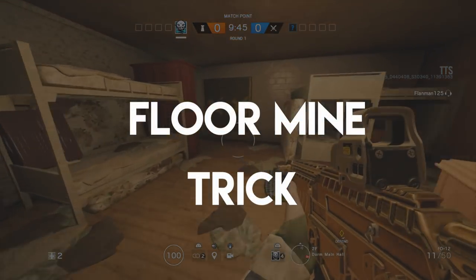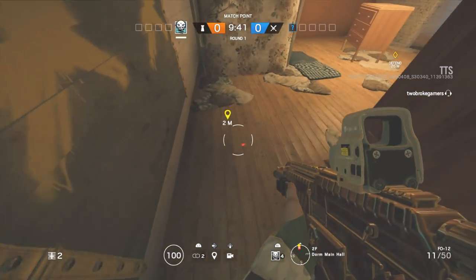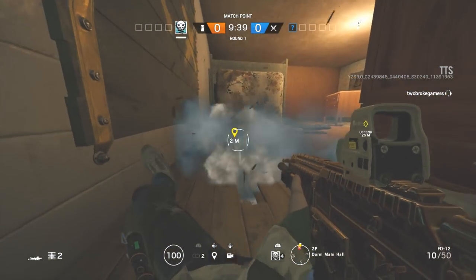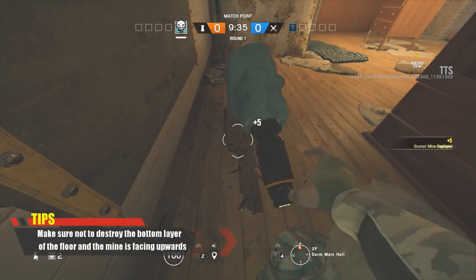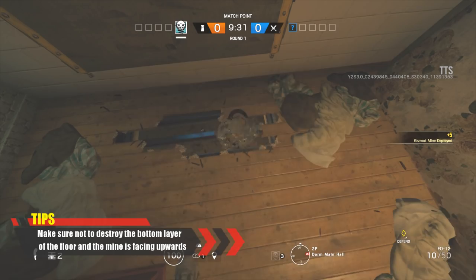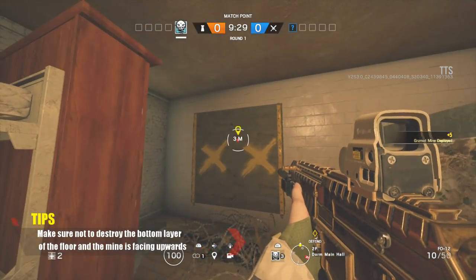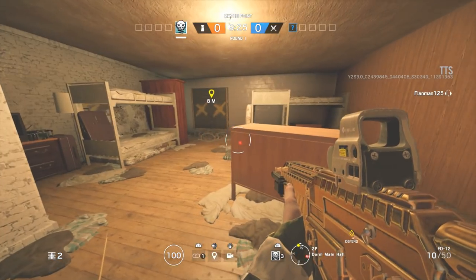Moving on to the second one guys and we have the floor mine trick. This is very similar to the Jager trick that we posted on our channel a few weeks ago. You just need to shoot a small hole in the floor, place the concussion mine in between the metal beams, and because of it being so obscured from view, enemies will find it very difficult to find. When they jump in that window or in that doorway, they'll be hit by the mine.